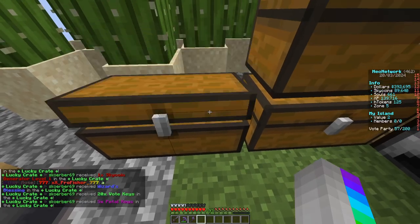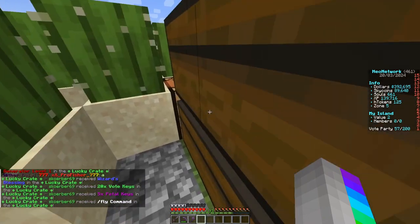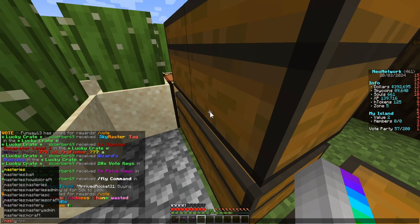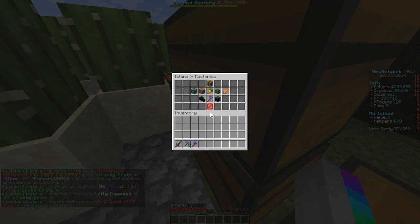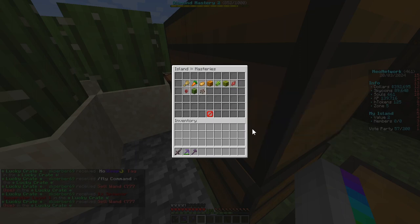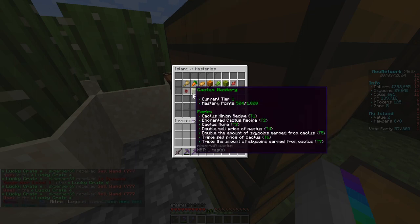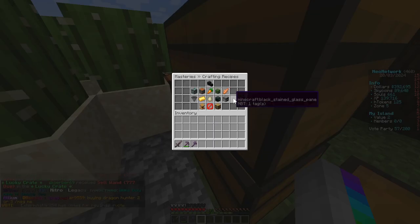You guys might see that the island looks a little different. I didn't do a whole lot in between, but I did add down a bunch more cactus to farm up to cactus mastery level one, which we just hit on camera. We hit level one so now we can make the cactus minion recipe, which is huge — slash m craft and if we come in here.